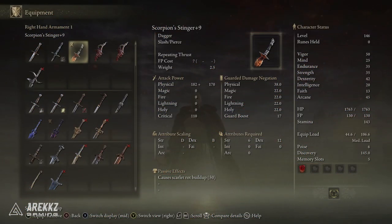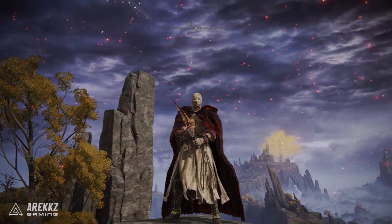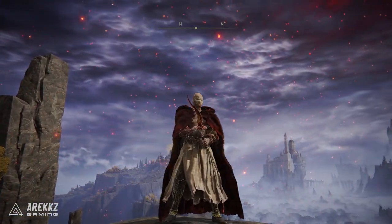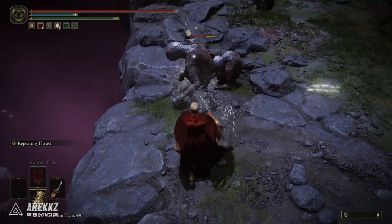First things first we have the Scorpion Stinger. This is a Scarlet Rot dagger and it actually looks really cool. This is a unique one so it needs to be upgraded with Somber Smithing Stones. It has the skill Repeating Thrust, where you twist to build up power then unleash a flurry of thrusts, and those rapid strikes are pretty good for inflicting Scarlet Rot. It has a Strength requirement of 6 and a Dex requirement of 12, so it's actually pretty easy to use.